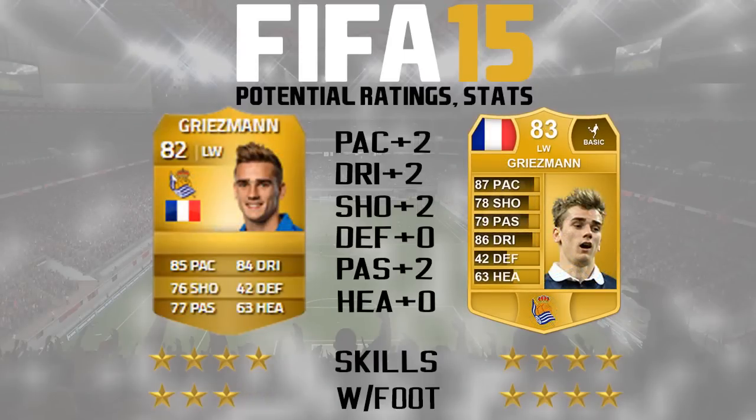The second player is Antoine Griezmann. He had a very good season last year for Real Sociedad, ending up with 22 goals and 3 assists, which is absolutely amazing for a left winger. He's already been upgraded on FIFA to around 80 and also got a Team of the Season in La Liga. I've upgraded him by one overall, giving him plus two pace, plus two dribbling, plus two shooting, and plus two passing. I've kept his skills the same and upgraded his weak foot by one, as he scored quite a lot of goals with his weak foot. He'll look good with that 87 pace and 86 dribbling - a really effective player with four-star skill and four-star weak foot. I think he'll cost a lot of coins on the next FIFA.